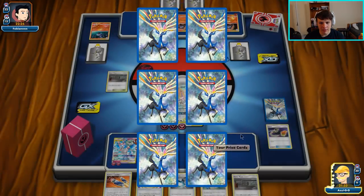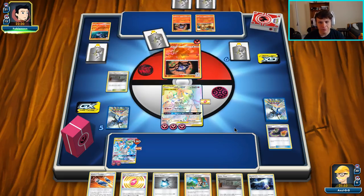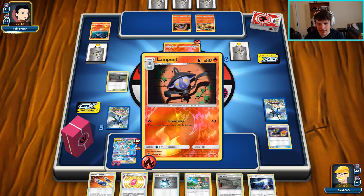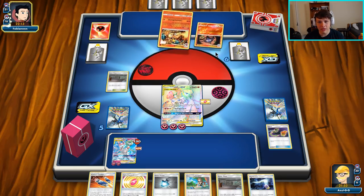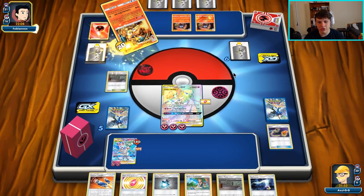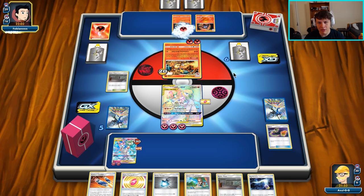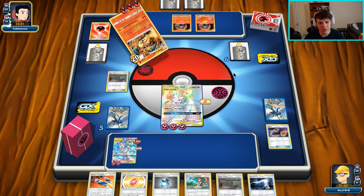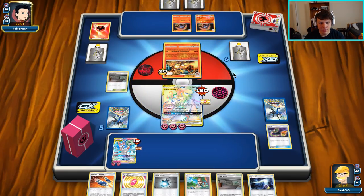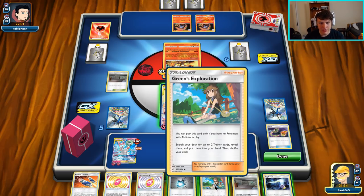There's a Tag Switch that opens up options if we top deck an energy — could push energy to the active and GX attack. Our opponent whiffed Chandelure and is retreating to Charizard, so they're currently dead drawing. If this Charizard dies they probably have access to Greens to knock us out though. They attached a third energy to the active, so I feel like they maybe have Greens in hand. We have energy — we could do Xerneas GX, but I didn't keep that energy in hand. We can still go for the GX attack though.